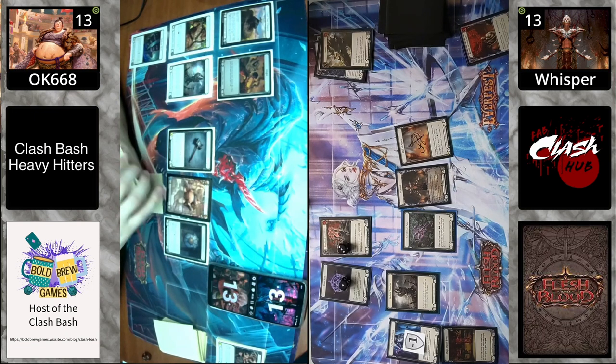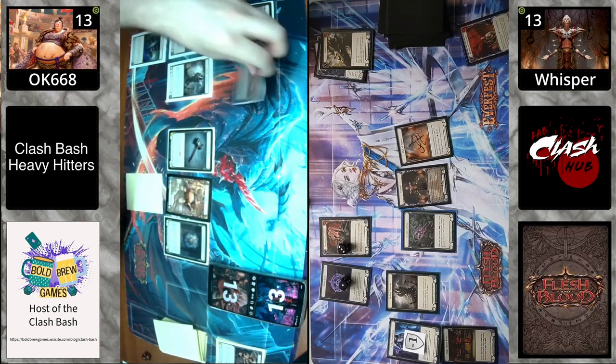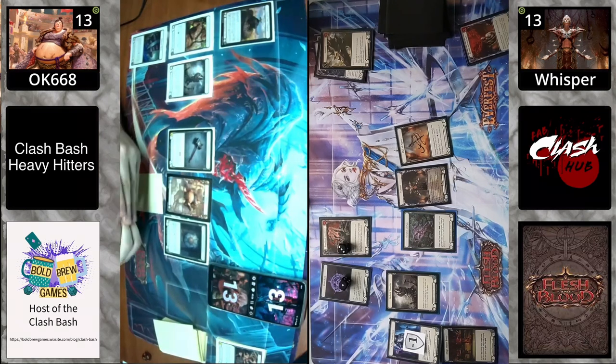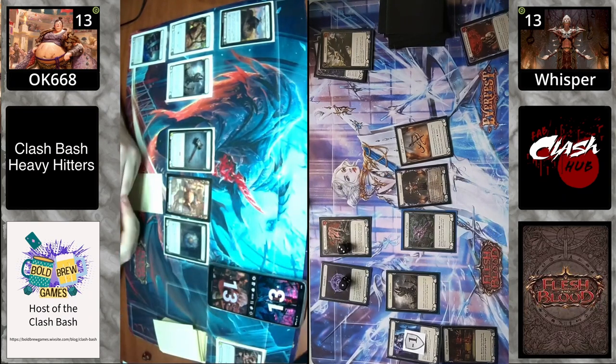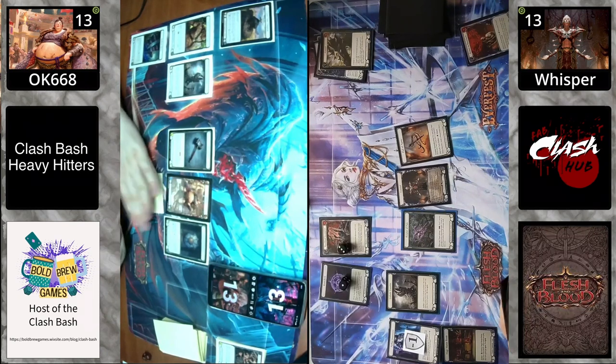Just forced the arsenal and pass, losing the might token that was wagered the turn before. All tempo is on Vincette's side. Unfortunately Vincette only has two — soon to be three — rune chants, so hopefully they can take advantage of that. We'll see what Vincette can do to keep tempo.